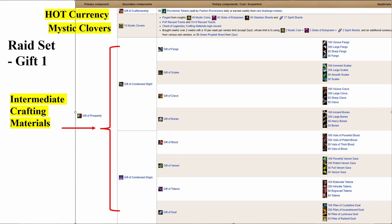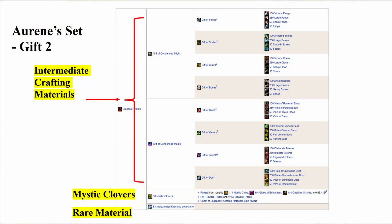The Gift of Craftsmanship is based off a currency that was part of Heart of Thorns — that's when this set came out. So we've got to have that mindset of the expansion currency, right? This is something you got either from doing raids or specific trades with Faction Provisioners, who are effectively just merchants on each of the different maps. If we look at the Aurene set, it's almost identical: we have the same Intermediate Crafting Materials making the same Gift of Condensed Might and Gift of Condensed Magic, and then again Mystic Clovers. And finally, it's a rare material — specifically the amalgamated Draconic Lodestones, which came out during Icebrood Saga and are relatively expensive.